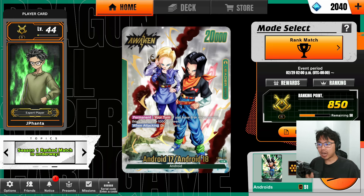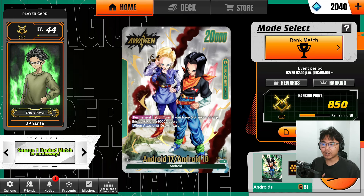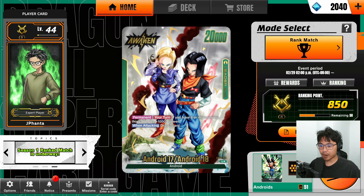Out of the three green leaders that we do have — Brawly, Gohan, and the Androids — the Androids is probably the least played out of the three, but today I'll give them a chance. I personally don't really like using them, however this video may change my mind.